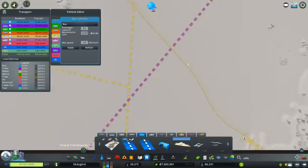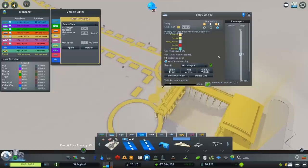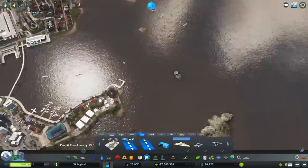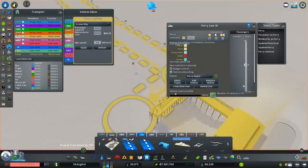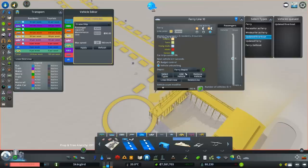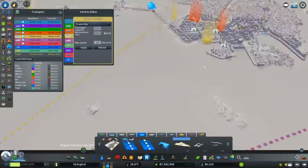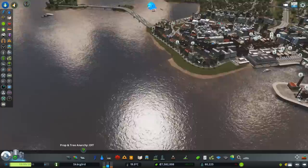We'll go across that way and then come down over there - maybe curve this a little bit here, then come in like that. So that joins up there, then we can do a ferry line from here directly over to the hub. Ferry line 10 which I was hoping was going to stay open but it kind of just closed immediately. Which one are we using on these? We've got a lot of random boats - I need the small one, the updated riverboat. That's what we're using. Let's go to our lines - select updated riverboat. I got four of them just because the distance is quite long.